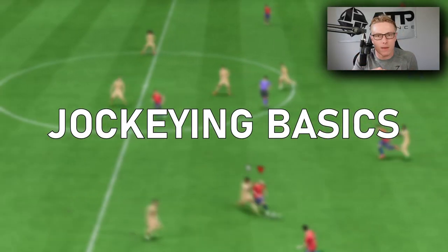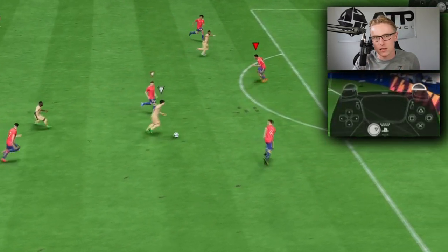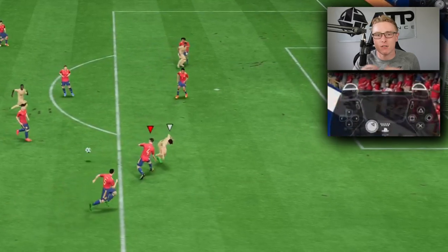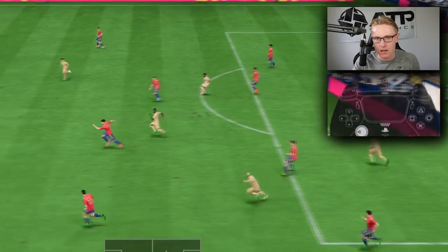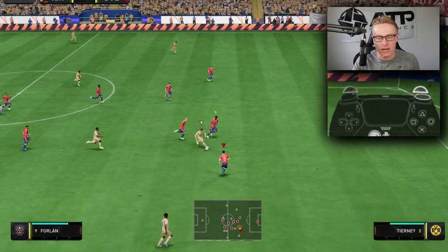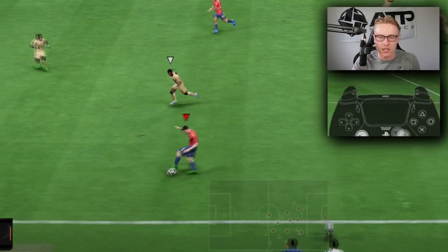Jockeying — I've always recommended the speed jockey technique. The jockey button itself is L2 or LT. You can use the speed jockey technique, which is L2 and R2 or LT and RT at the same time, and that activates the speed jockey technique. There is also a technique where you're sprinting towards the attacker by holding R2 or RT, then as you get close, hold L2 or LT. That is not the jockeying technique I recommend this year.